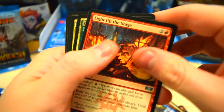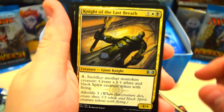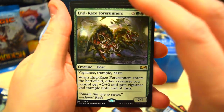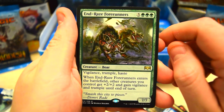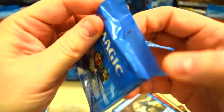Light Up the Stage — whoa. Last Breath. And at the end we got End-Raze Forerunners. I drafted this card in my Simic pre-release kit and it did a number on a few different things — it was pretty fun. But not worth anything, that's for sure. I think we'll open one or two more here.